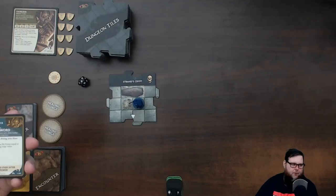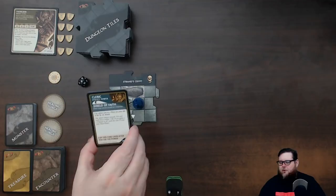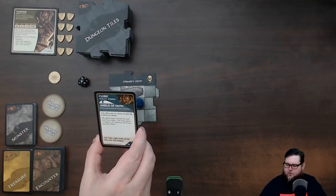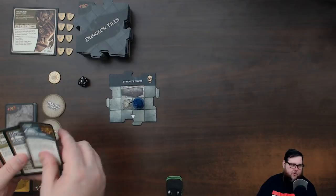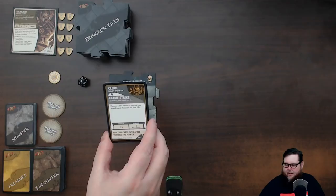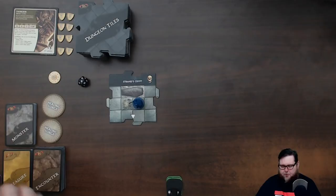Healing Word lets me heal for my surge value. Thorgrim has a four hit point surge value, so every time I use it I heal four points, then flip the card over. I also have Shield of Faith — when my hero is hit by an attack, I can make it miss and everyone within one tile of me gets a +2 AC bonus until the next hero phase. I flip it over when done.